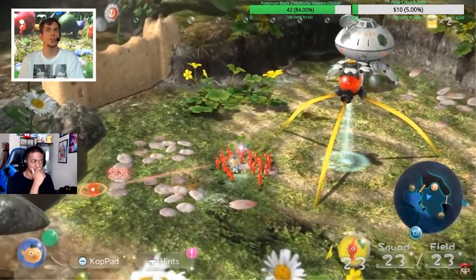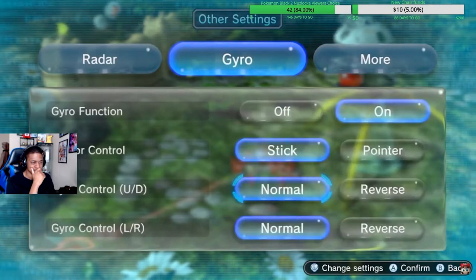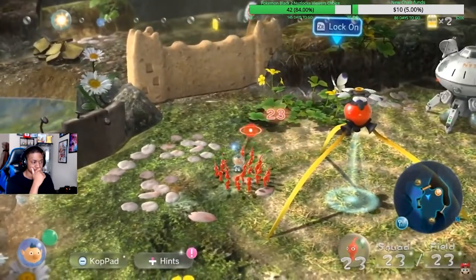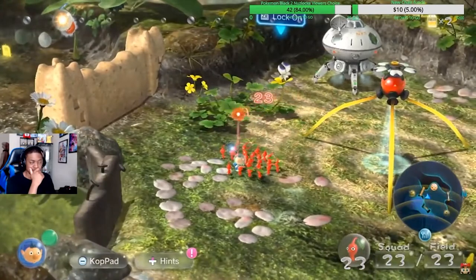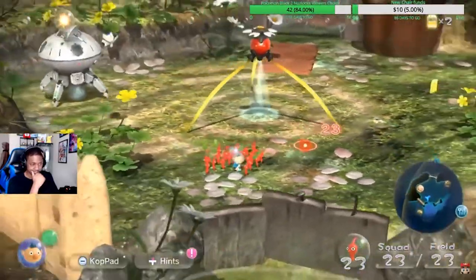I'm going to briefly pause and switch over to motion control for the cursor — that's a personal preference of mine that I started to like a lot more on the Wii U release, but it is totally optional. The red pointer is now controlled with a little bit of motion.